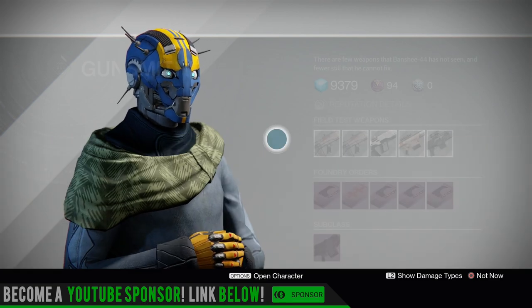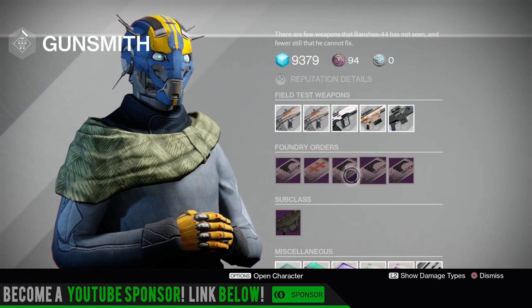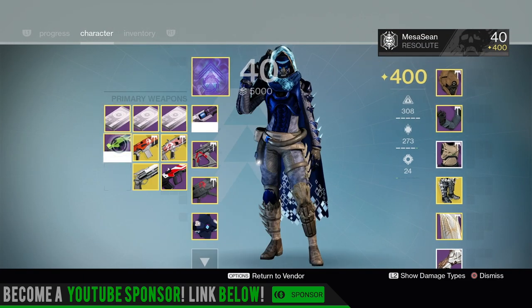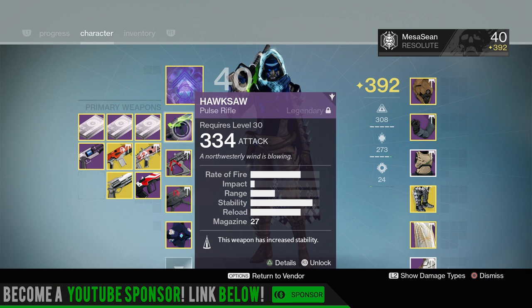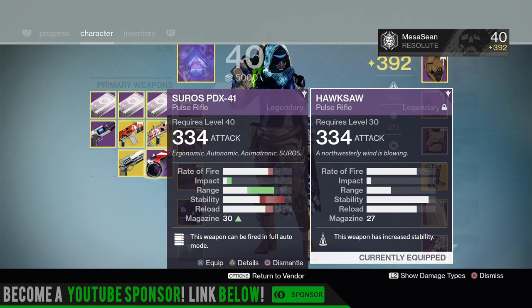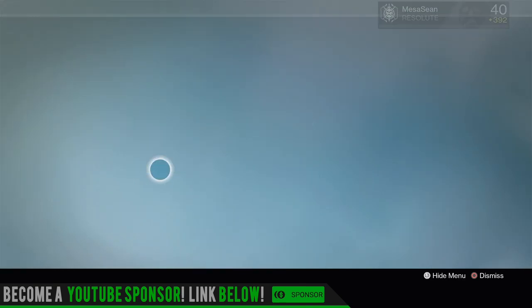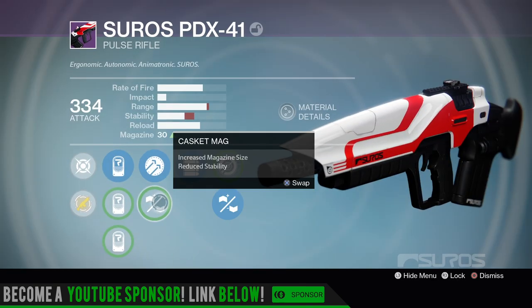Let's go and look at the other package, but real quick - he is selling the PDX-41. I'll talk about that right now. Here's the PDX-41 I have, and here's the Hawksaw that I like in PvP. The 41 has a little higher impact, way more range obviously, and a little bit of a slower fire rate. The one I got a long time ago has Hammer Forge, Casket Mag, Full Auto, Reinforced Barrel.